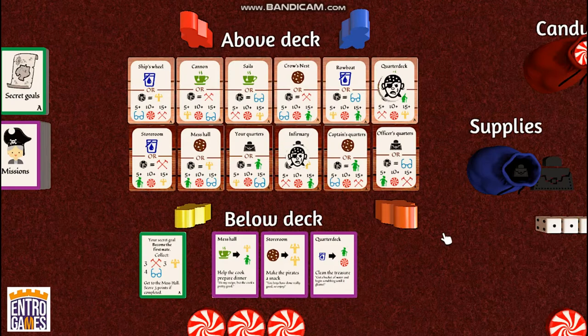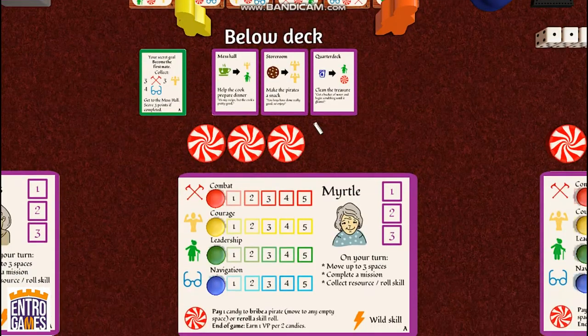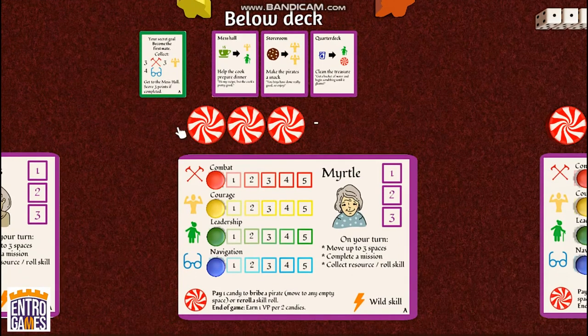Set up the game by laying out the two decks on the ship, distinguished by the lighter and darker colors of woods. The lighter color is the above deck, the darker color is the below deck. We'll randomly place some pirate tokens based on the number of players, then let each player place their granny on an empty card. Each player gets a player board in front of you, three mission cards in your hand, and three candies, which have a lot of different uses.